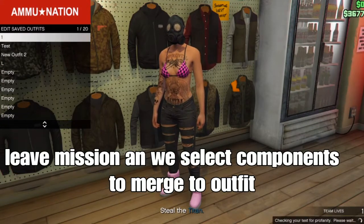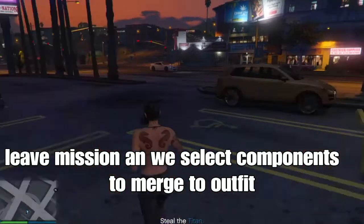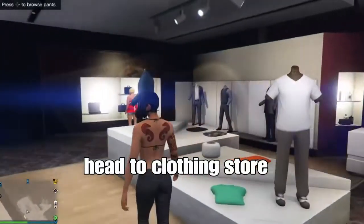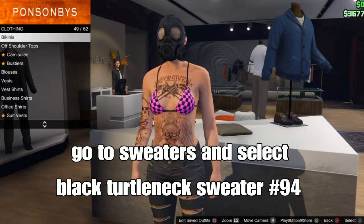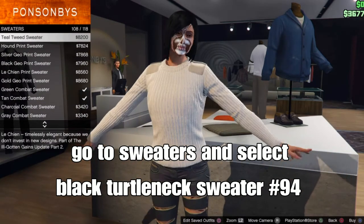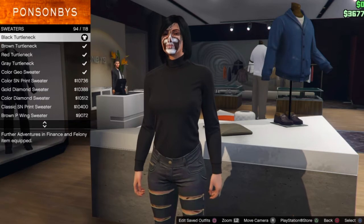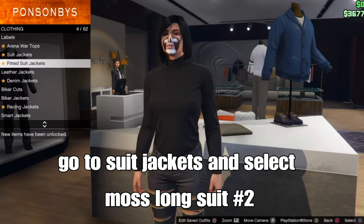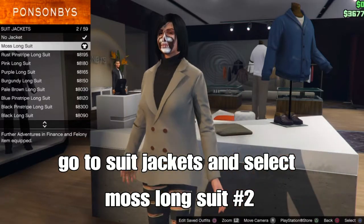Back out and leave the job. You will leave the mission and then select the component to merge your outfit to get the visible arms and torso. Open up your phone and quit the job. Once you spawn back in the lobby, head to the clone store. Go down to sweater tops and select the black turtleneck sweater — it should be number 94. Stay on tops and go to suit jackets, then select the most long suit, which will be number 2.